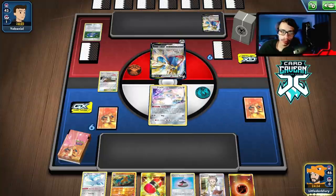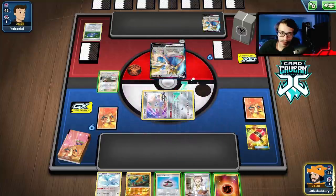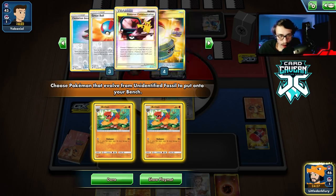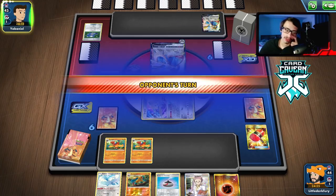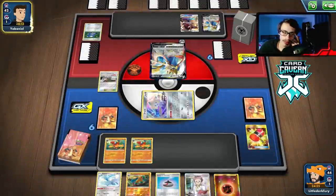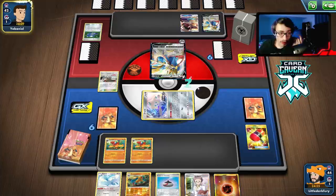They get one energy attachment — not two, which is good; they don't threaten Brave Blade right away. We top deck — can we get a search card? No. I'll just do Stellar Wish — there's just Crushing Hammer. Okay, we're playing Research Lab and get two Archeops down — the gang's all there! I want to get Swablu in play; now we probably have to get rid of the Altaria. Their hand is pretty big — there might be a Marnie coming.